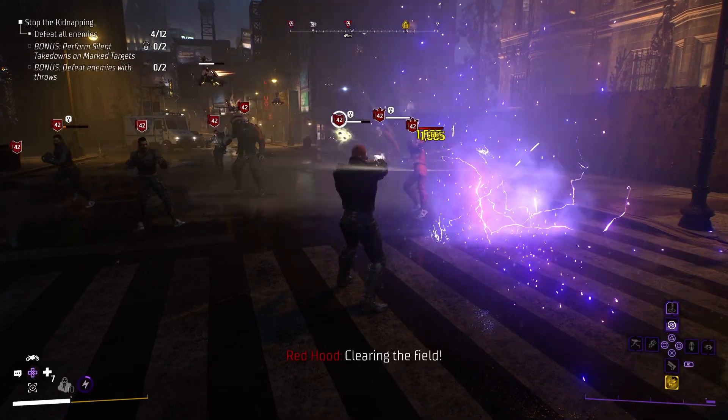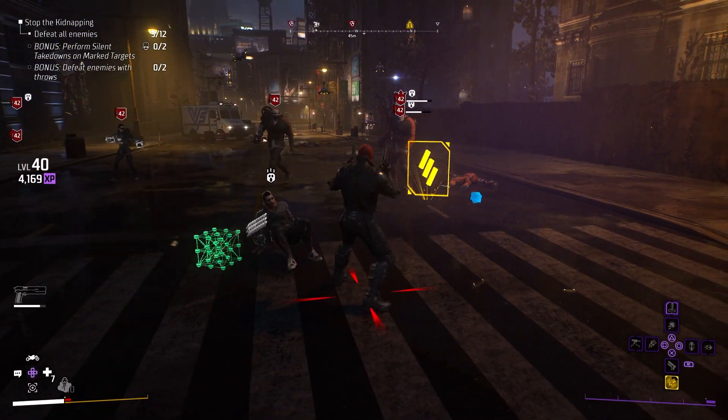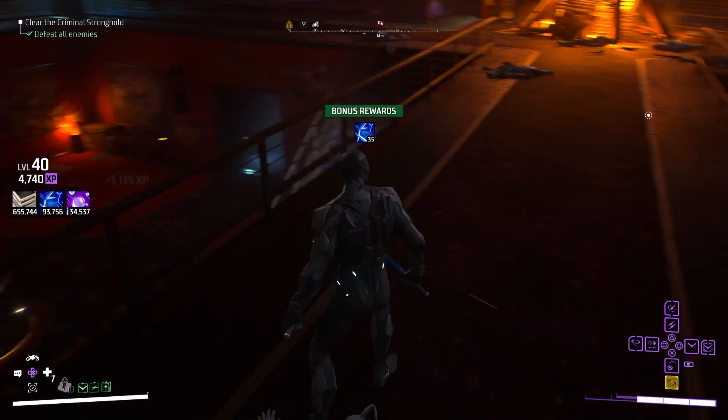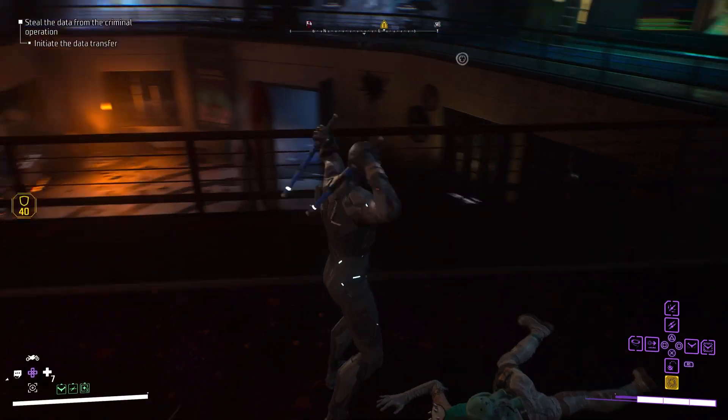The first way is random drops. As far as I've seen, you can acquire legendaries from defeating any random mob or NPC in the game. Now this is pretty rare, but if you're the kind of person that just likes to roam Gotham City and take out random mobs, you will get lucky eventually with some gear.